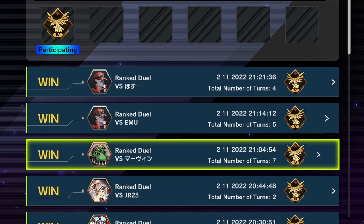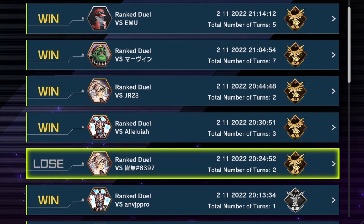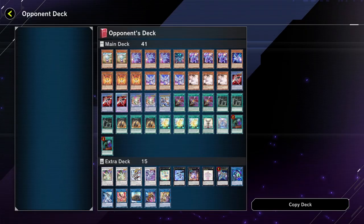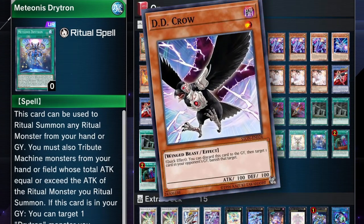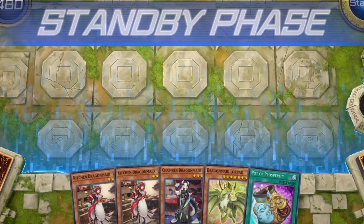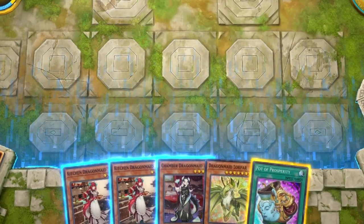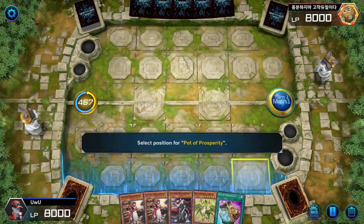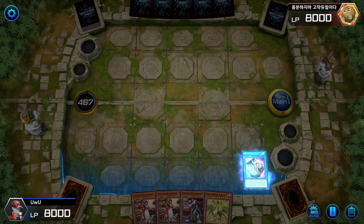Look at the little win streak going on. The only time we lost was against this guy, because he was playing a filthy Drytron deck. But as you see here, if I had D.D. Crow, I could banish this — if only side decking was a thing. We actually drew a pretty interesting hand here, and I'm going to see if this guy has an Ash Blossom by using Pot of Prosperity.